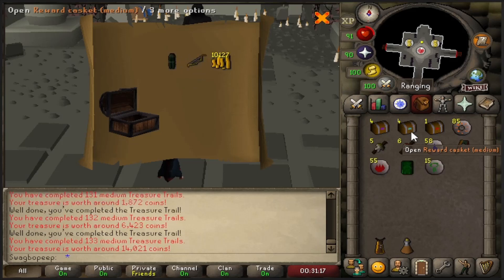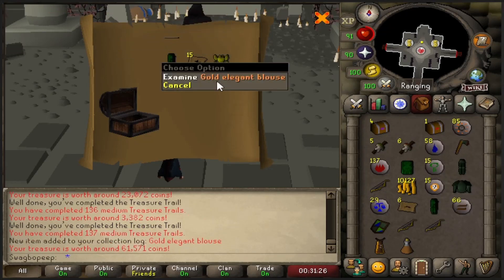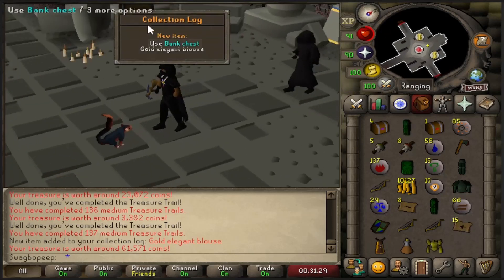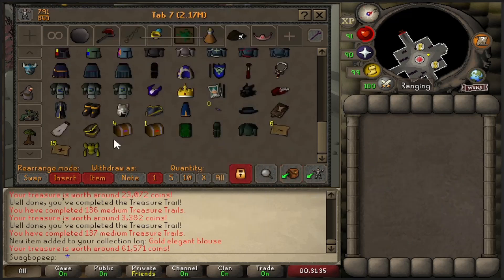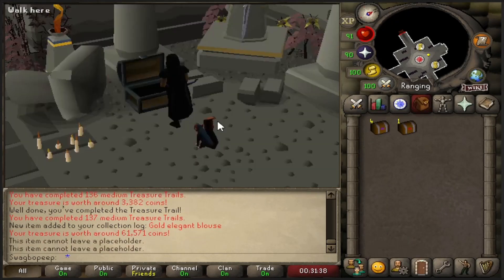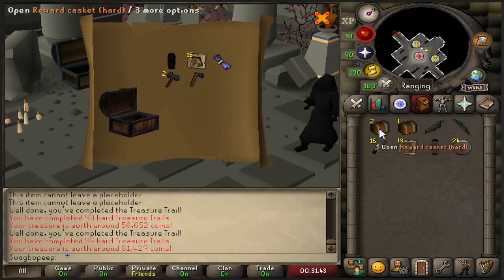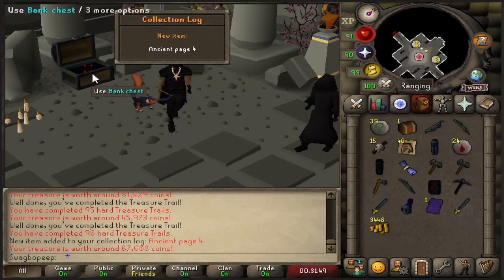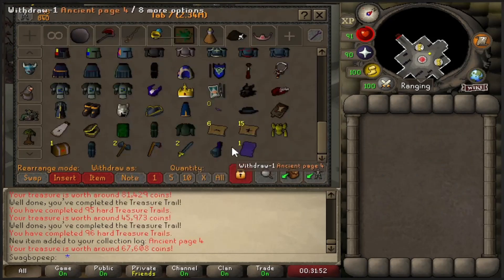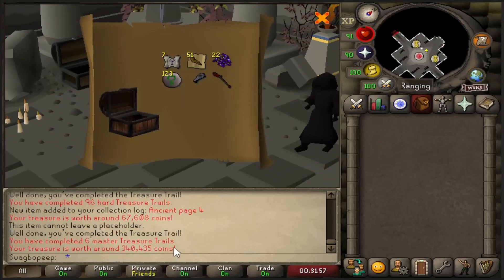Start with these easies. Nothing. Collection log - nice. Is that a collection log too? I actually have so many pieces of elegant, it's kind of crazy. Okay, let's open these hards now. Bad, bad, bad. Another collection log. I think that's an ancient page - interesting. And then we just got this last master clue, and pretty bad.